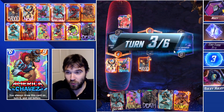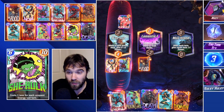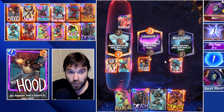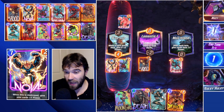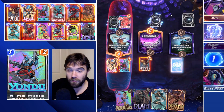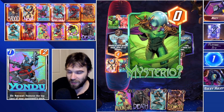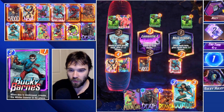They drop an Armor to protect this lane, so I'm going to drop just Bucky Barnes here. Next turn we will do Moon Girl, which will duplicate our Death and Demon. Then on turn five we can do one Demon and one Wave. On the final turn we can do Death and Demon — a pretty big, surprising power push. We did snap again, so hopefully they stick around.